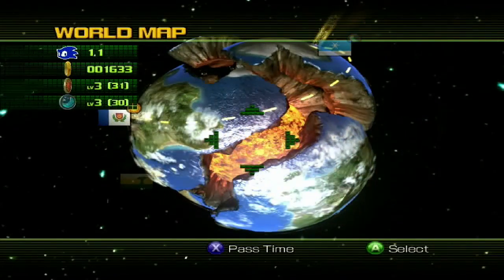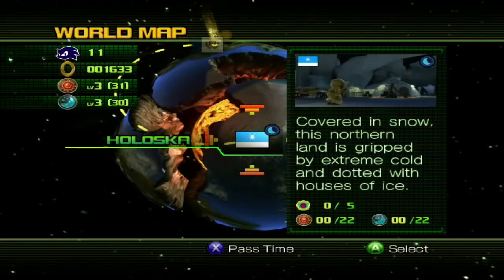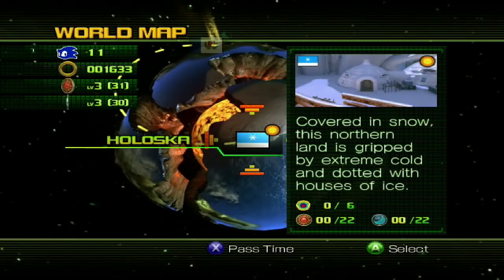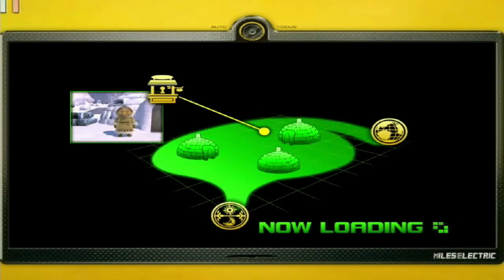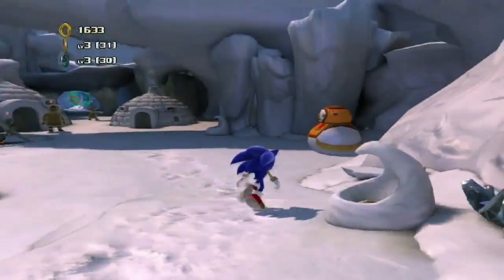We press and hold the S button - it's already on night, so can we change it to morning? Much better. It says Holoska is covered in snow - it's a northern land gripped by extreme cold, dotted with houses of ice. Some of these people do live in igloos there - it's a hard cold place for people to settle down, but they have their own TV services, food, and shelter.